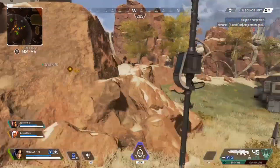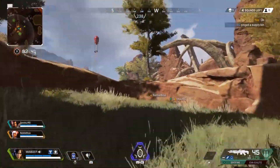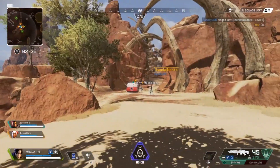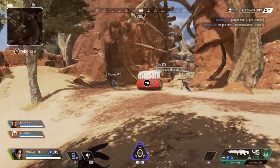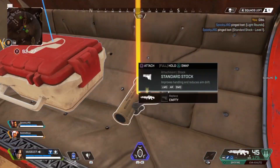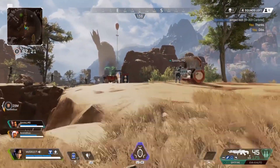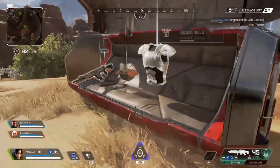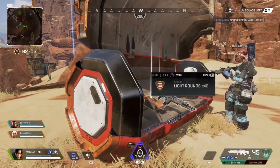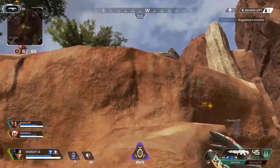Supply bin there! Supply bin — yay! Dibs. There's nothing you can even get in there — still dibs. Standard, light ammo here. Standard stocks — dibs! Thanks. R301 here — that's the real one, standard issue, very dependable. Let's check out this area.